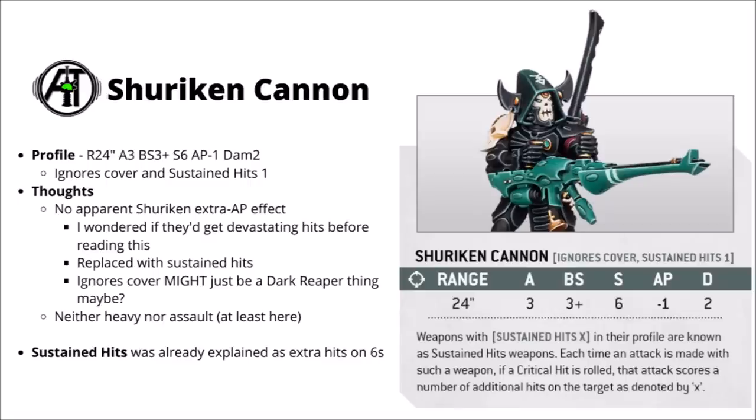Next up we've got one Xenos weapon mixed in with all these Space Marine things — the Eldar Shuriken cannon. This one hasn't changed an enormous amount: 24-inch range, 3 shots hitting on 3s, strength 6, AP minus 1, and damage 2. Though it doesn't seem to have any obvious Shuriken rule like it has at the moment — no chance to punch through heavier armour on wound rolls of 6. Instead this thing gets Ignores Cover and Sustain Hits 1. I'm guessing that the Ignores Cover part might just be on the Dark Reaper datasheet, as it is a Dark Reaper that's pictured here, and Ignores Cover might be one of their main things. Sustain Hits is the one where you get an extra hit on a hit roll of 6 — just an outright flat damage boost that'll make it a bit more swingy.